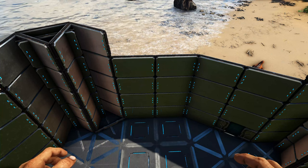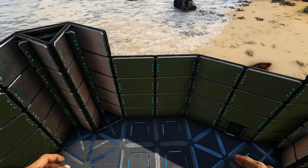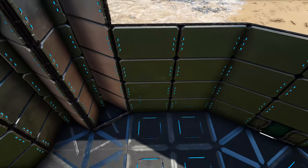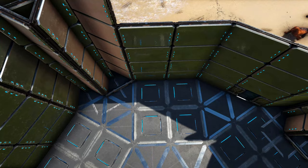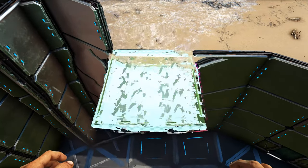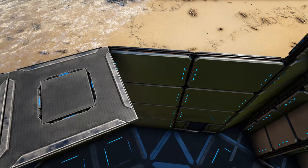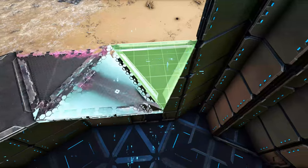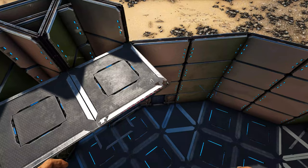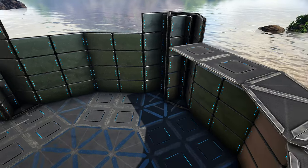Come to the inside of where we have those four-high walls and add a ring of ceilings going around the inside of the build. Starting here, follow the pattern on the ground: place regular tech ceilings where we have regular tech foundations, then three tech triangle ceilings, then two regular tech ceilings again. Continue following the ground pattern all the way around until you reach the start point.